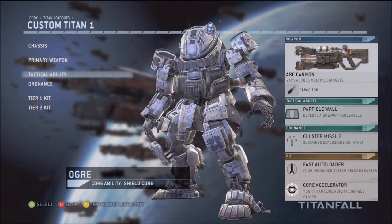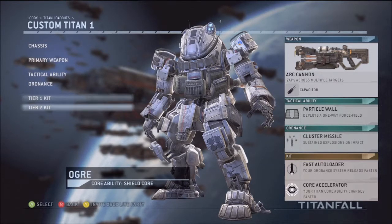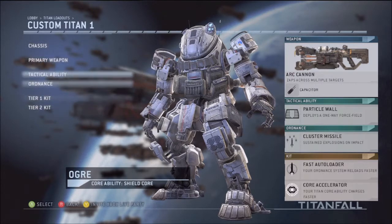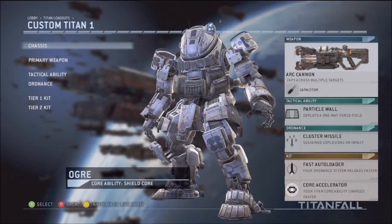The Tactical Ability is Particle Wall. Ordnance is Cluster Missiles, and then my two tiers are Fast Auto Loader and Core Accelerator. This is basically everything that I use for every class, except for the close range classes, which I'll get to soon.